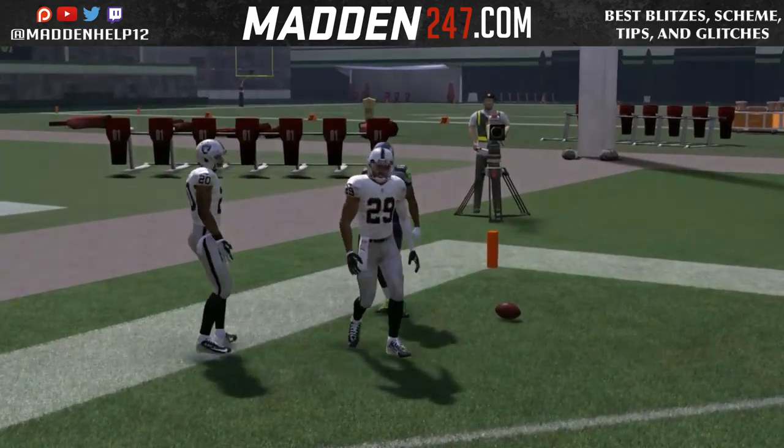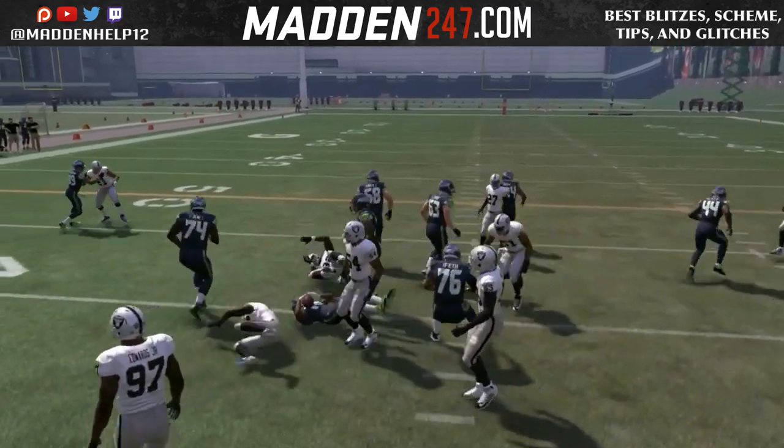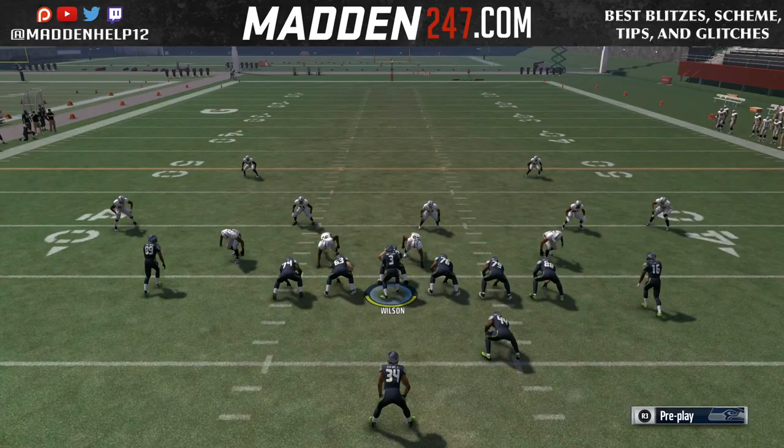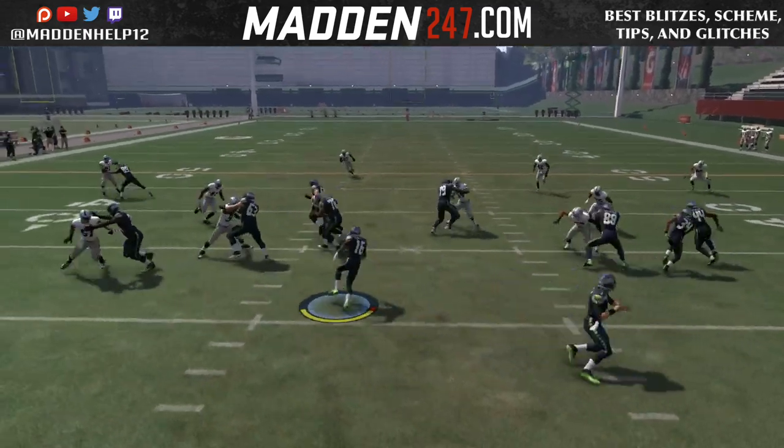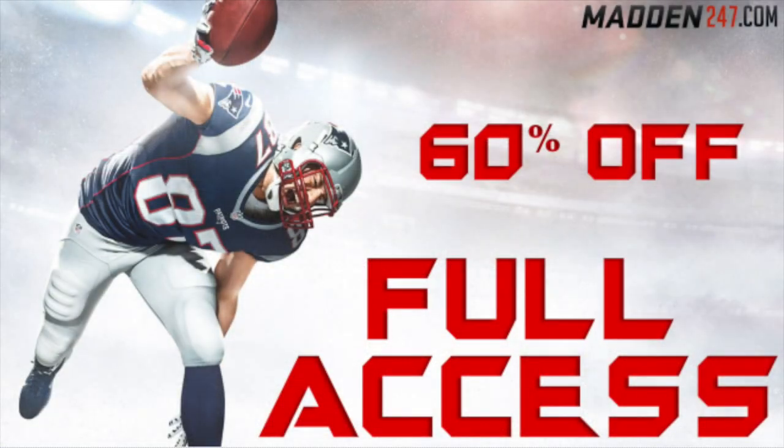You will get that best run combination using the end around out of a certain formation for patrons and members of the Flashpoint offense. Definitely look to utilize this a couple of times a game — mix it up, especially when the middle of the field opens up because they keep crashing their D-line or spreading their D-line and you can cut back.